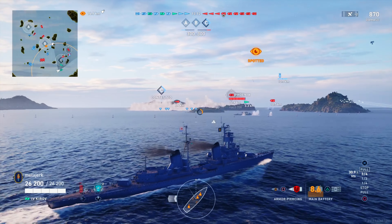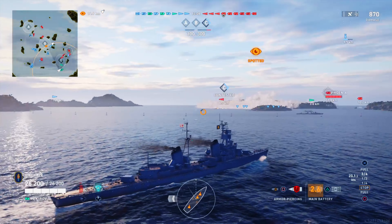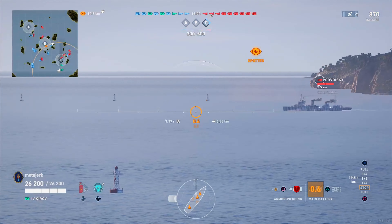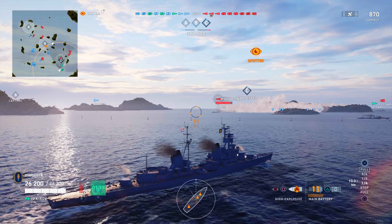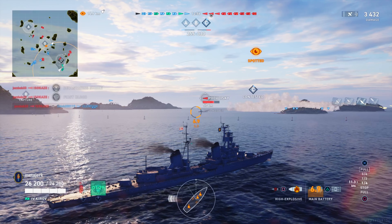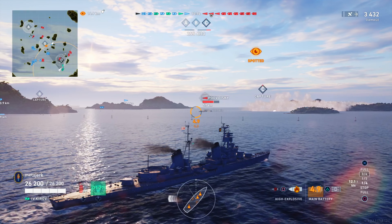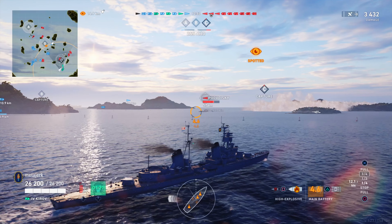Anyway, we see the Phoenix — didn't have much luck unfortunately, so we're switching to HE. We spot ourselves firing it, so we're going to try and brutalise him, but he just avoided it. We have AP loaded, but we're going to keep what we have in the chamber to make sure we can shoot that DD. We even spot a Podvoyski coming out of the mix, so we're going to pop our sonar and smack the Podvoyski with 6 shells.